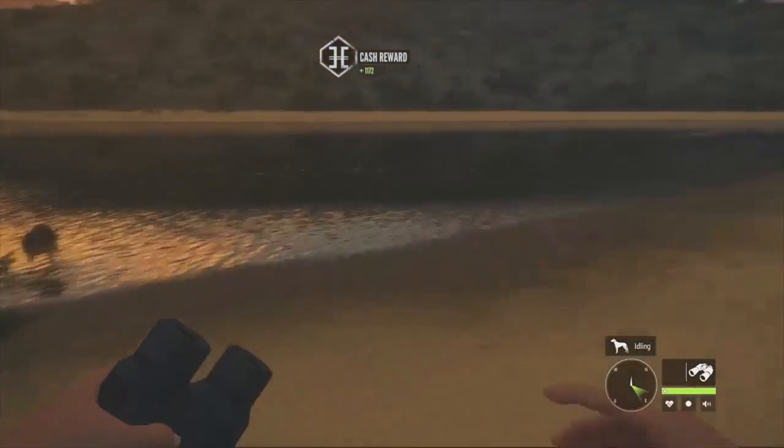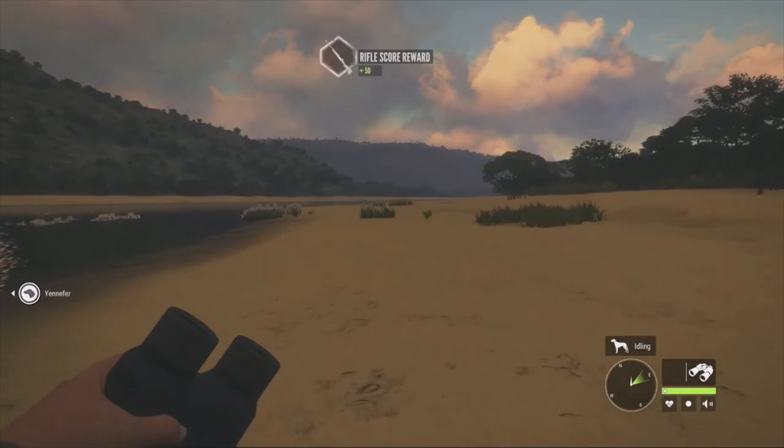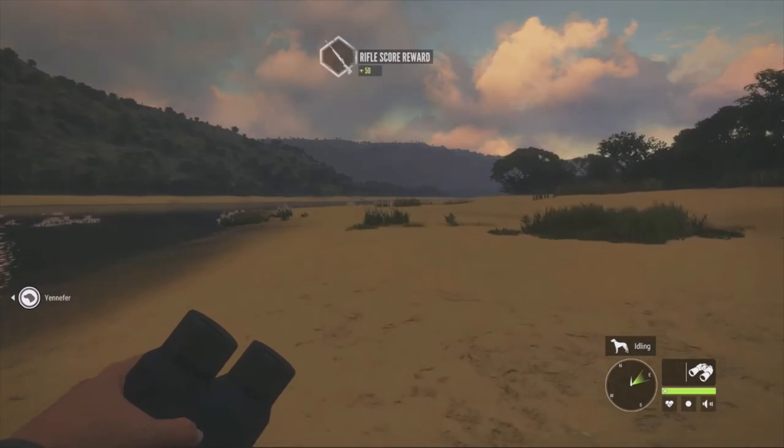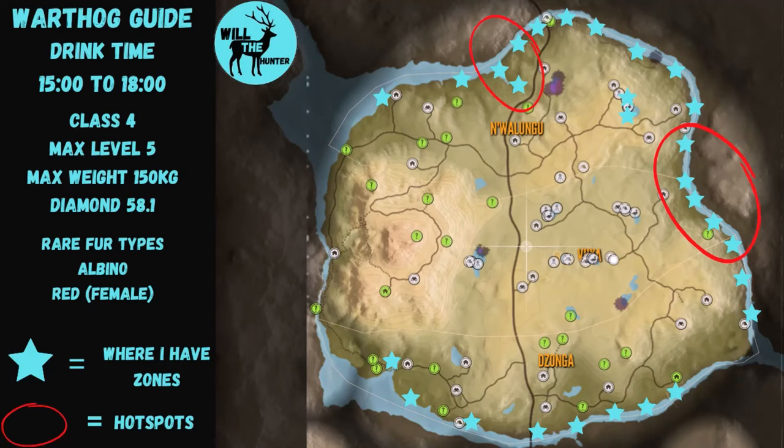That's going to wrap it up for today's video. Jumping into the map guide now — here's the warthog map guide. The red circles represent hot spots: the right side of the map is absolutely fantastic and the top of the map is also really good. The blue stars represent where you might find zones — everyone's map will vary slightly but they're generally in the same areas. Hope this was helpful — like, subscribe, and comment, and I'll see you in the next one!